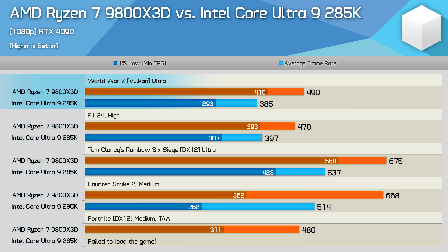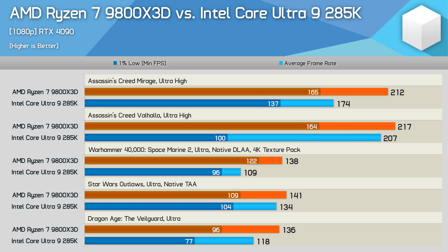The Zen 5 Ryzen processor crushes the 285K by 27% in World War Z and 18% in F1 24. A similar margin appears in Rainbow Six Siege at 26%, and 30% in Counter-Strike 2. In Fortnite, I was unable to get the game running on the 285K due to an Easy Anti-Cheat compatibility issue. I reported this to Intel over a week ago and they say they're working on a solution with Epic Games.